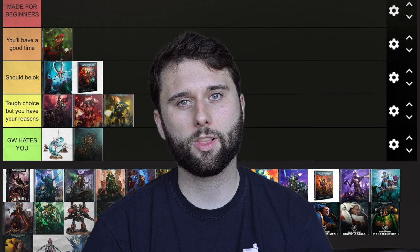Next we have Adeptus Sororitas. I'm putting Adeptus Sororitas — I'm having a hard time between 'Tough Choice' and 'Should Be Okay,' but I think you'll be okay. They're expensive and you do need a lot of them, but they have some really unique looking models — the tank with the missiles coming out of the organs is incredible. They're also the only faction centered around women, so that's pretty cool and gives them bonus points. They have really cool mech stuff; it's just expensive. I don't think they're too hard to paint if you go with the basic classic color scheme on the box — a lot of it's black. Adeptus Sororitas — really good faction, should be okay.